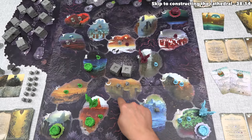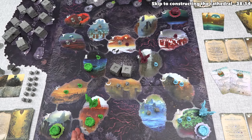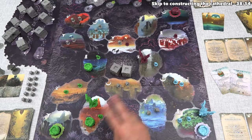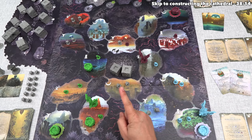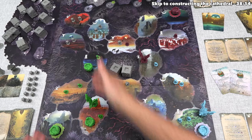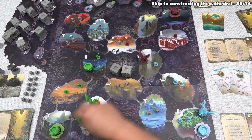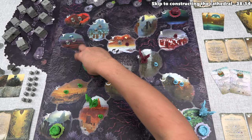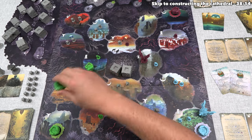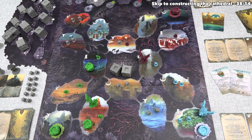Before moving on, another reason we want forts: endgame points. Every two-level fort earns one point, and every three-level fort earns two points. Right now we get no points for our forts, so stacking them up for endgame points is important, but since the endgame is far away, spreading out makes a little more sense right now.